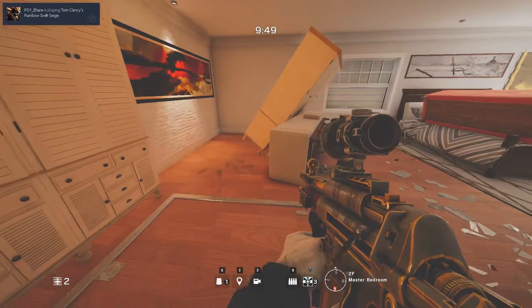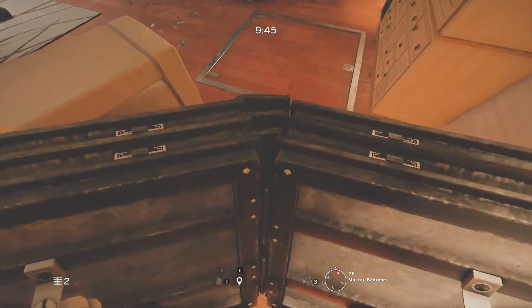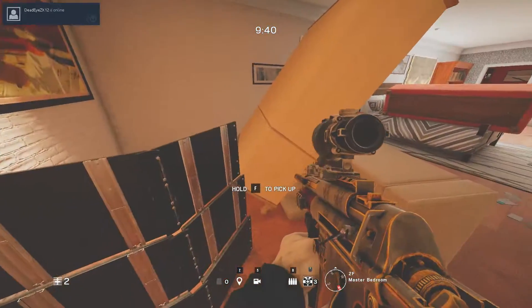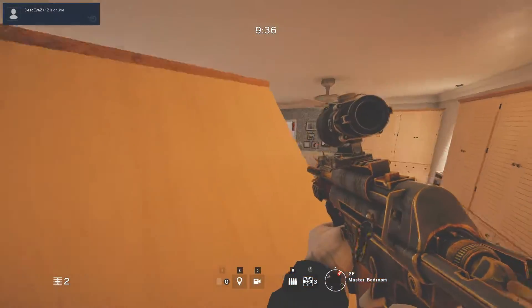For the sixth spot we will be in the master bedroom again and we will be needing a deployable shield. Get close to the shelf, place the shield, then vault over the shield and you will be on the shelf. From here you will have multiple angles into the main hall, kids room, bathroom, master bedroom window, and kids room window.